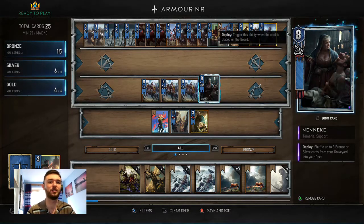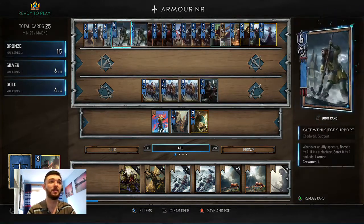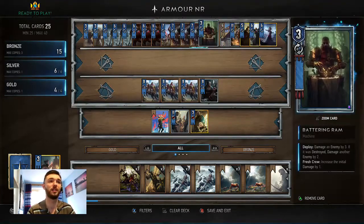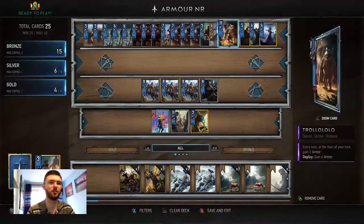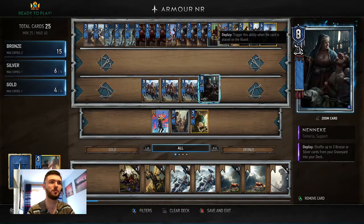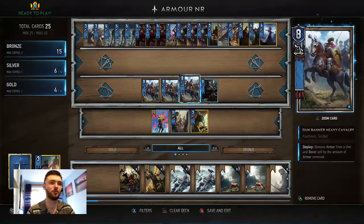Neneke lets you shuffle up to three bronze or silver cards back into your deck so you can use them again — or shuffle Trollolove back in and bring it out with Prince Dennis. It's not very reliable if you're just relying on Trollolove to come out again, but it's a good silver card. Basically put cards you want back in your deck, and they'll come back to your hand.